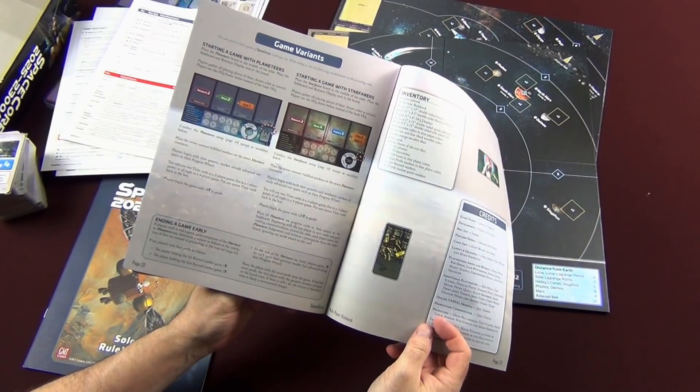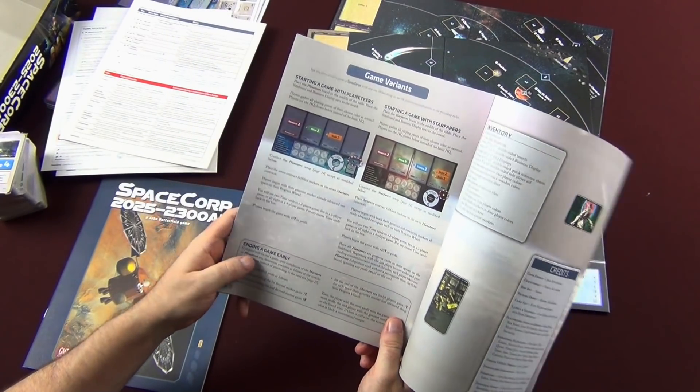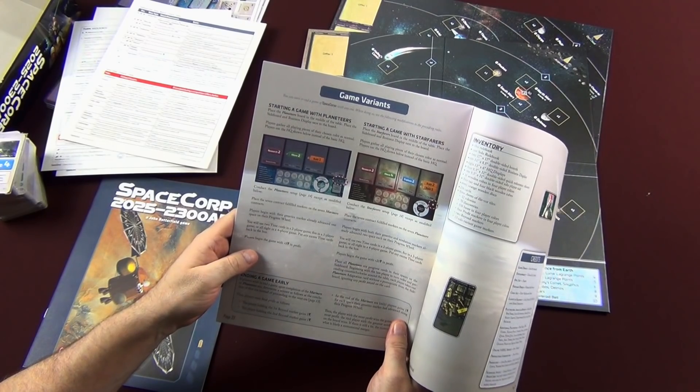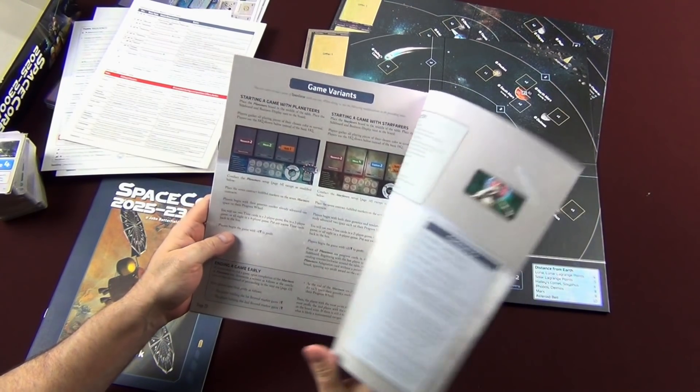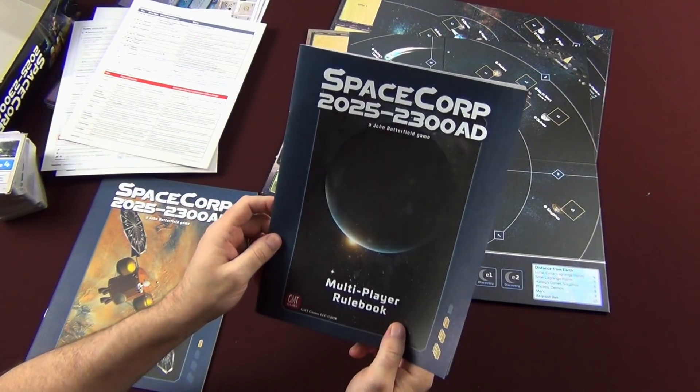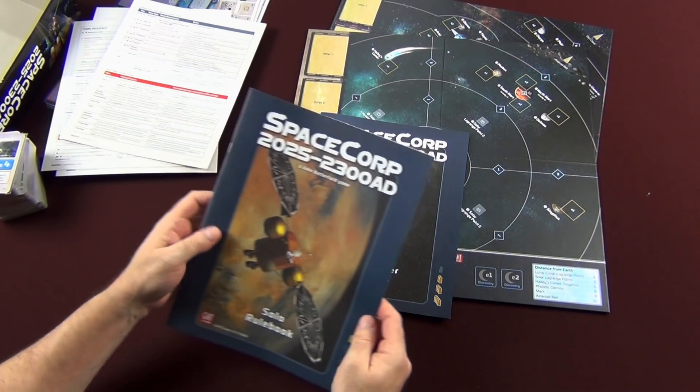The back page has game variants — how to start a game at the Planeteers era and at the Starfarers era. And that is everything that's in the rulebook. Not a super difficult rulebook to grok.